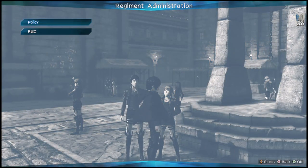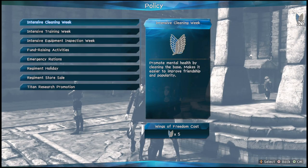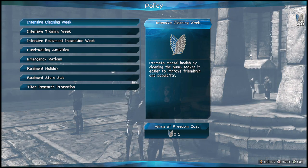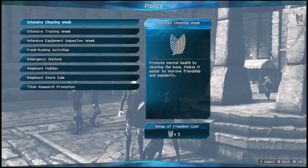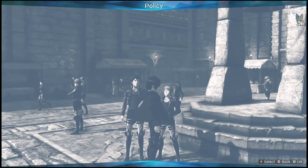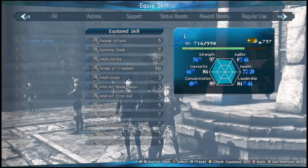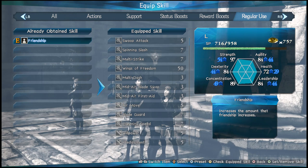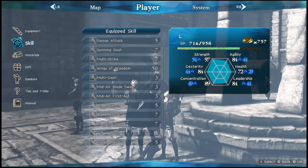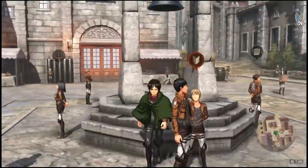Now that I have him with me, I'll go to the Regiment Administration — the wings thing where you manage your regiment settings — and go to Policy. To level up friendships the best thing to use is Intensive Cleaning Week, which you unlock from Levi. Use this because it will get your friendships up faster. There's also a skill you unlock from Krista called Friendship, which also increases the amount.